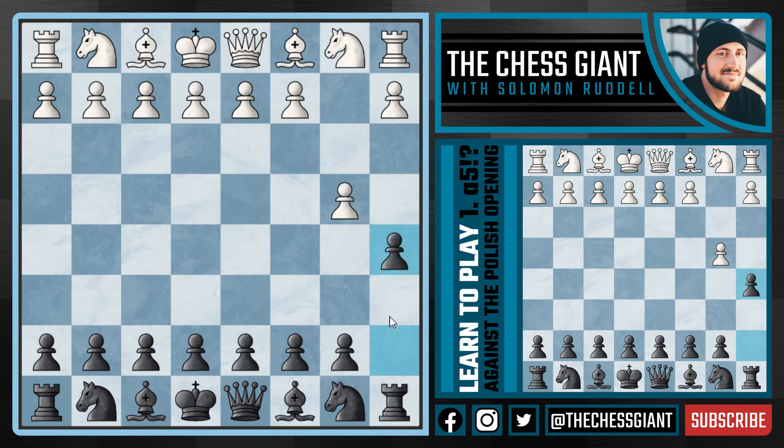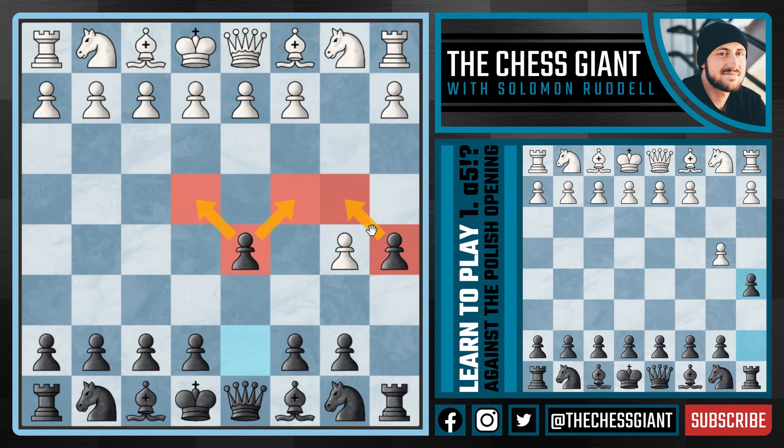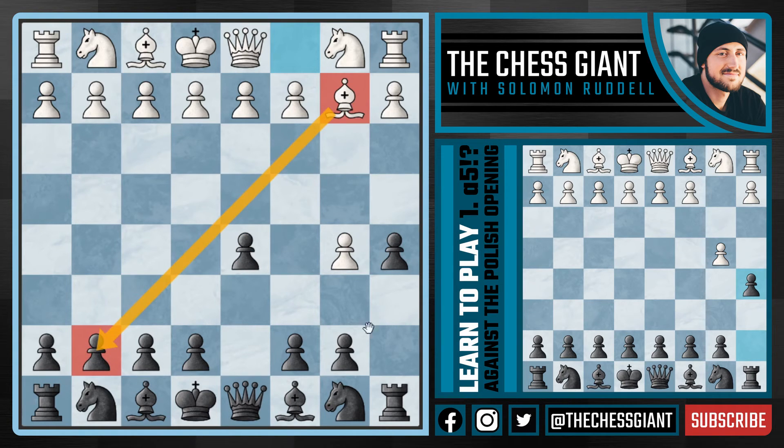Against the move a5 it's really not recommended for white to take this pawn on a5 because we're simply going to take full control of the center and black has nothing to worry about. So whenever I play this against FM Mark the Duck, he continues with b5 expanding down the queenside, and really in this position I think a must move for black is d5. With pawns on d5 and a5 we're starting to put a presence on that fourth rank, and usually here you're going to see white continue with bishop b2. As black I'm going to show you two options you can play: a4 expanding down the queenside, or c5 trying to take control of that center.